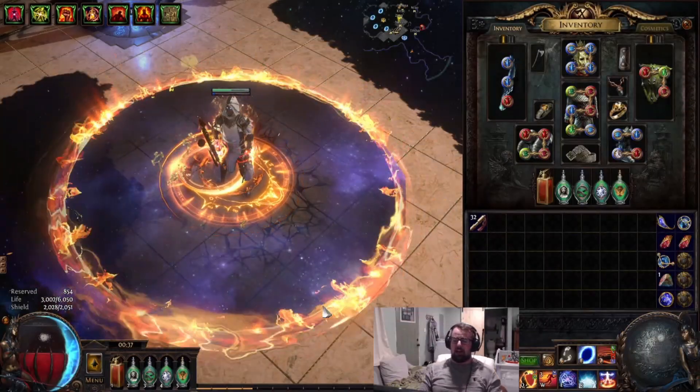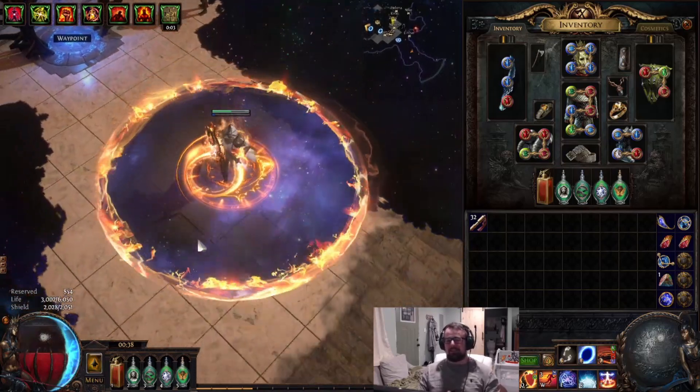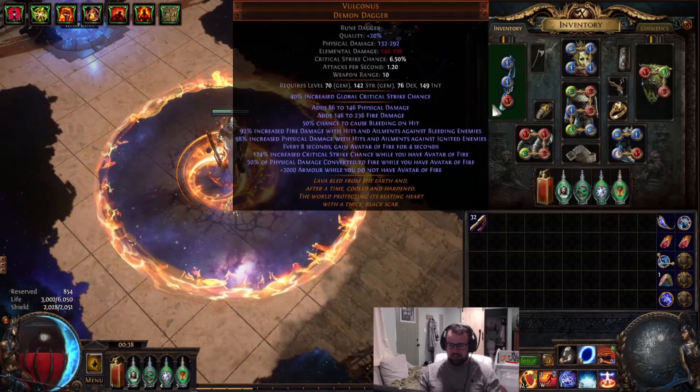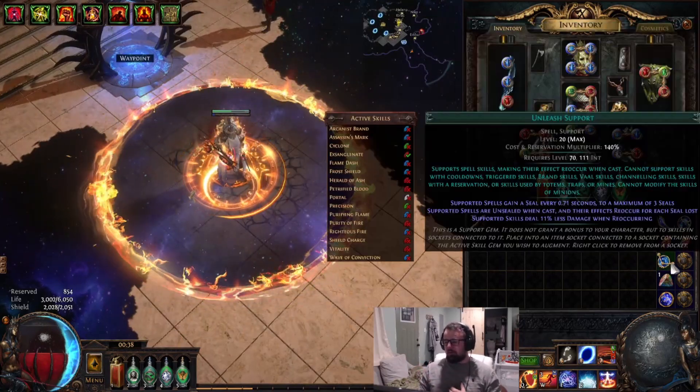Hello and welcome, Exiles, to day number three update on the cast-on-crit Reap Inquisitor. The big update today is Vulcanus, and we're not doing Reap anymore.